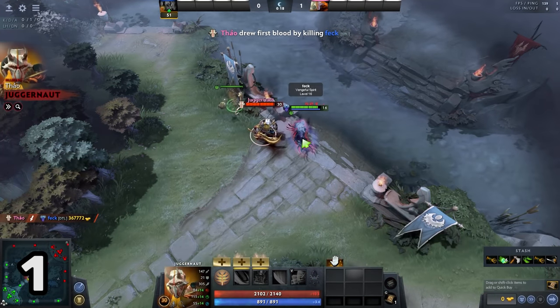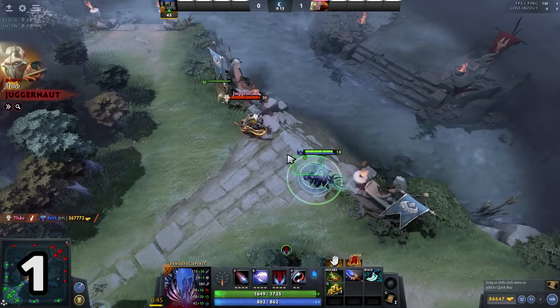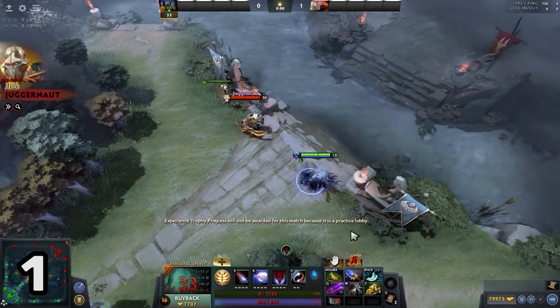When you are on your illusion form, you are technically dead, so you will be able to purchase items and swap them into your inventory when you are fighting with your illusions. Once you are respawned, your hero revives at the illusion's location and your newly purchased item is with you. Easy clap.